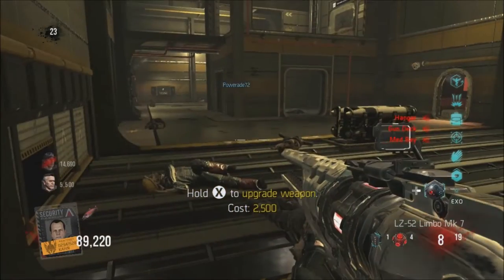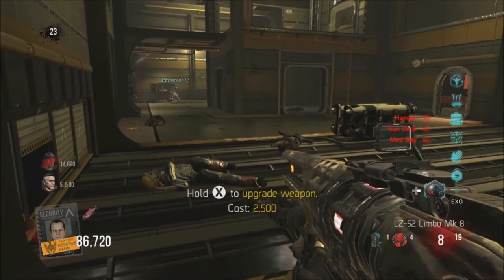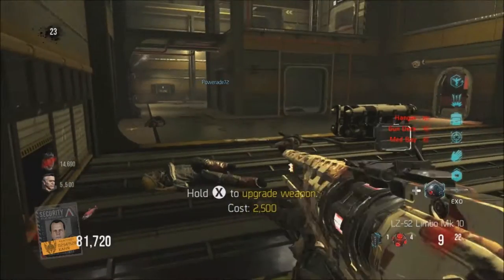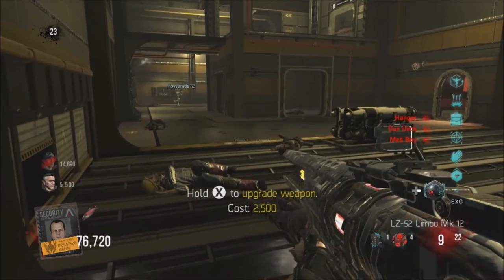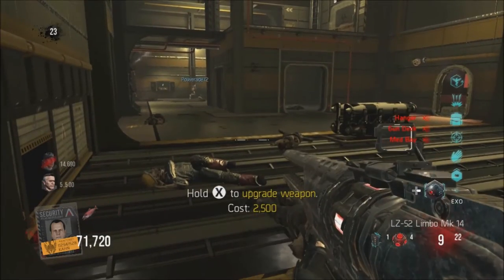Getting all the different attachments for it — around rank 4 I got the target enhancer, and around another rank we'll get some other stuff. I got an ADS boost around rank 9, and then we got our ammo boost as well in the supplies. So let's get all the way up to 20 and then we'll go for the easter egg completion.